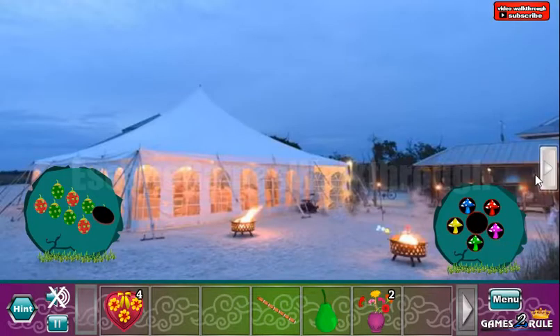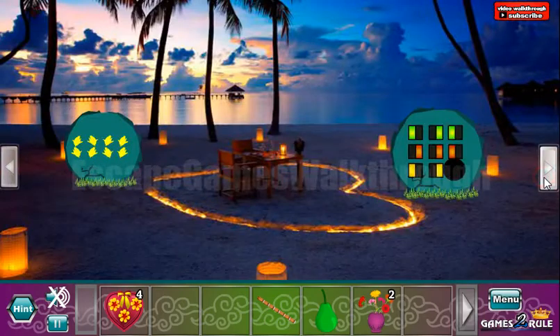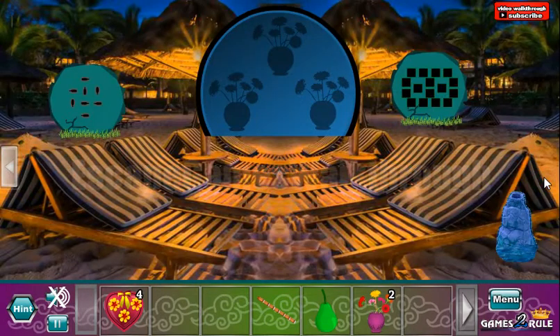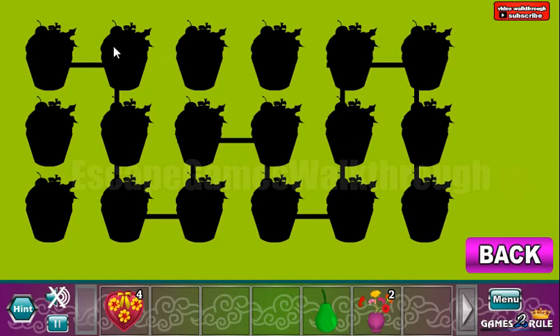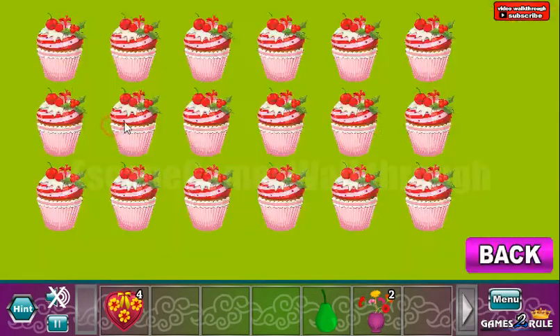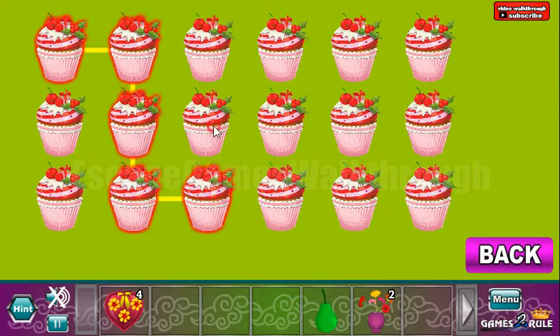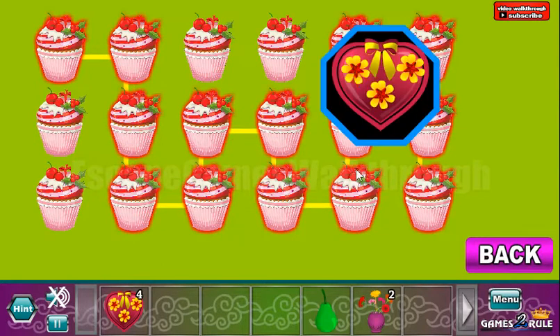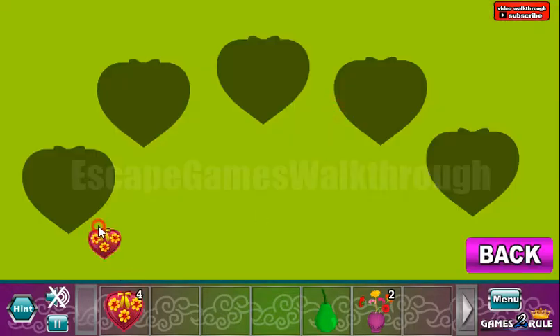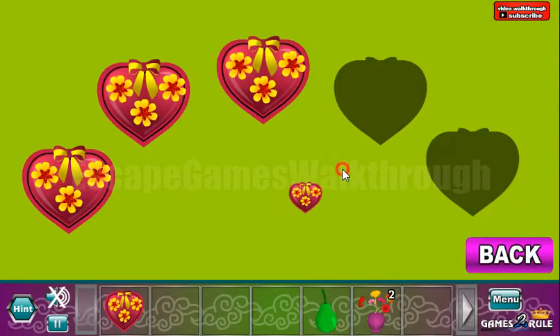We've got the heart. Going here, further to the right. What do we have here? Here we can use our fiddle to get the hint — it's a path that we need to move through the cakes. And here are these cakes, so let's walk this way. Okay, we've got the fifth heart. And now all these five hearts we can exchange for one more way with flowers.